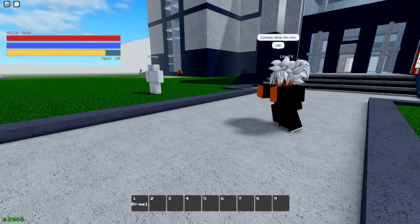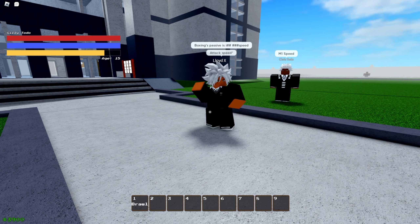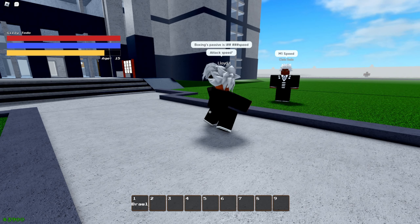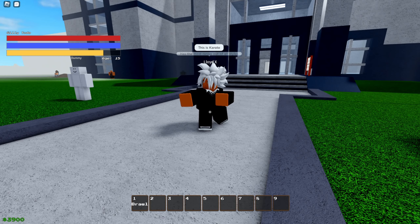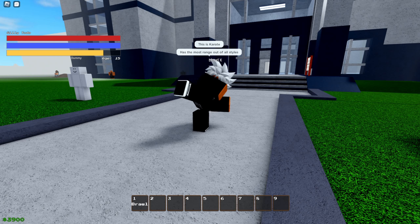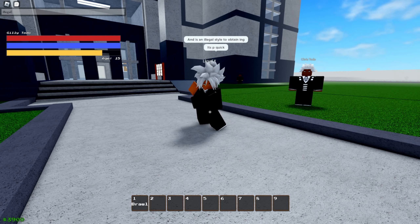The unique mechanic added to this My Hero game is definitely the combat. Instead of having one set fighting style for everyone, there are currently six different styles of combat you can choose from. Like other fighting games, you'll need to meet the trainer's requirements to unlock these styles. Each fighting style also has its advantages and disadvantages — it all really depends on how you want to fight.